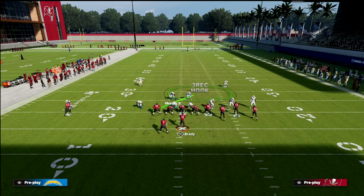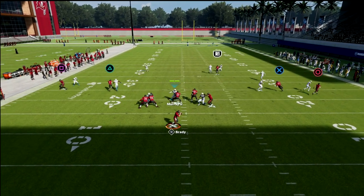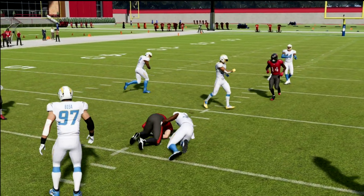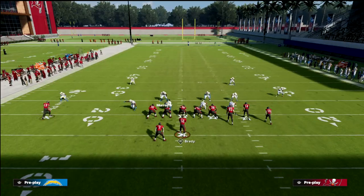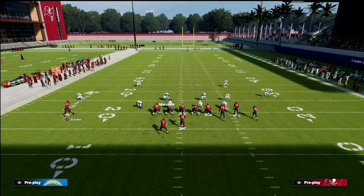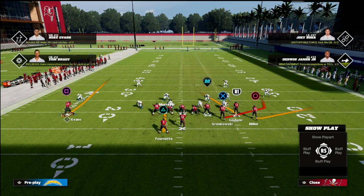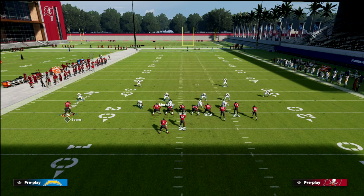I'm just going to force feed the tight end out of mesh spot to show what this vert hook adjustment does. You can aggressive catch, but you've got to remember I can click on there and try to make a play on that ball. It's not completely caged, but it is pretty deterred. It wouldn't make a lot of sense for them to try to throw that.